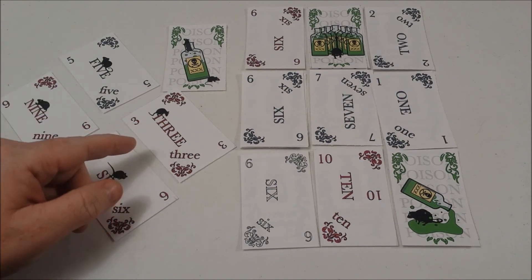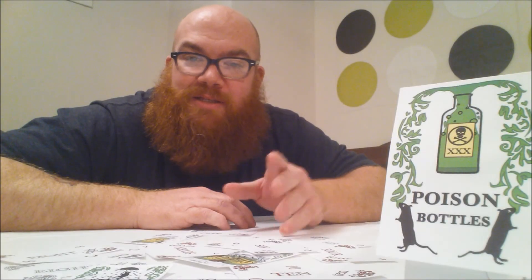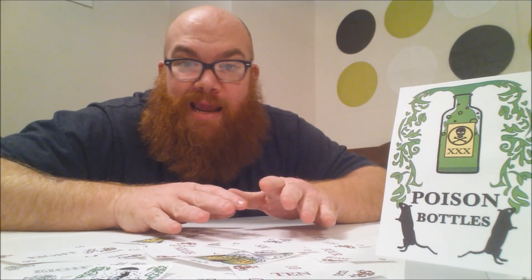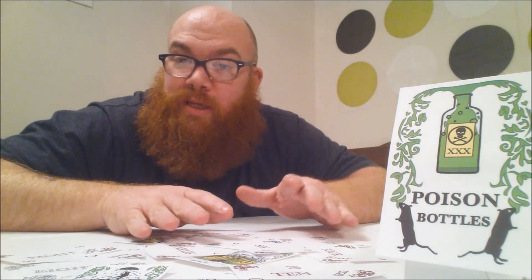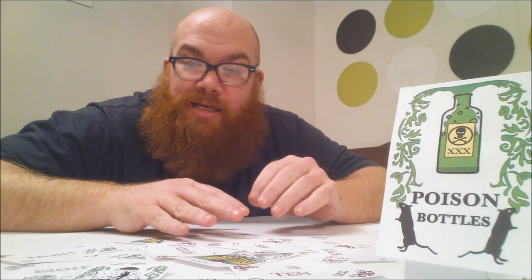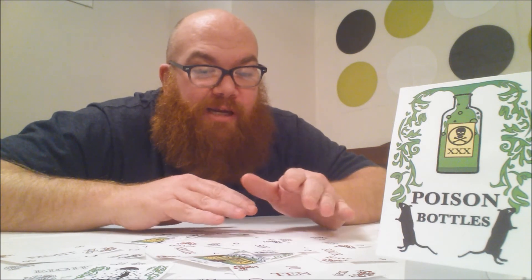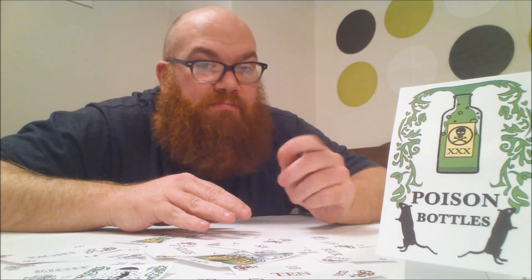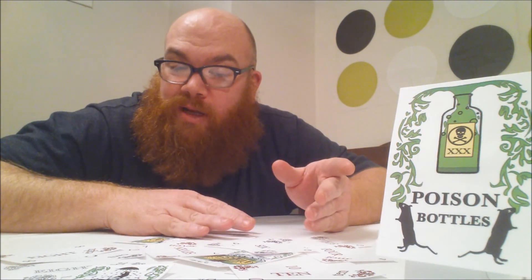There is also a variation of play with the rat cards and color matching. And that, my friends, is Poison Bottles — a game where, depending on your hand, you may not always want to win the trick. As you adjust your personal player board to get the lowest score to win, you'll have to figure out what you need to remove from your grid, but also maybe steal something from your opponent. I enjoyed it; it certainly was interesting. I hope you get a chance to check it out — I'll talk to you again soon.